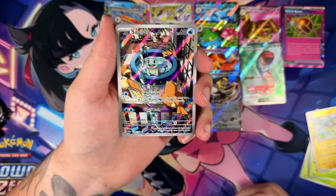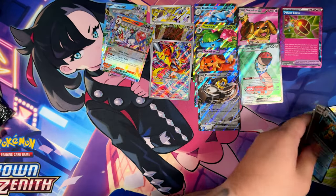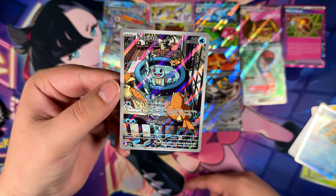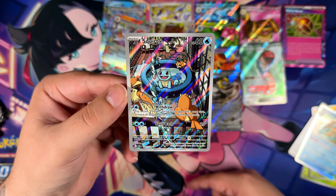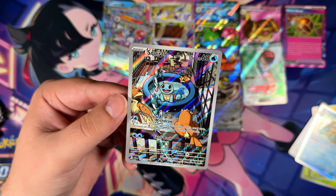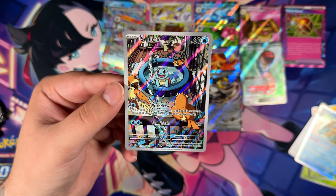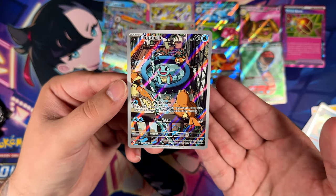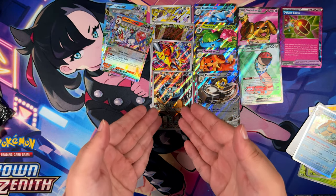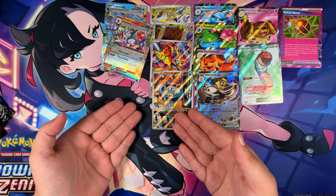And a Squirtle Illustration Rare on the very last pack! We did end up getting three Illustration Rares — that is very nice. We ended up getting a Squirtle Illustration Rare. I had kind of forgotten about this one and the Bulbasaur, because these were in special decks in Japanese. The Charmander was just a promo in an ETB in Obsidian Flames, so putting these two in a set like this feels kind of weird. But hey — that is very nice! That is probably one of the best Illustration Rares you can pull from the set. The last pack did have something great with the Squirtle right there.